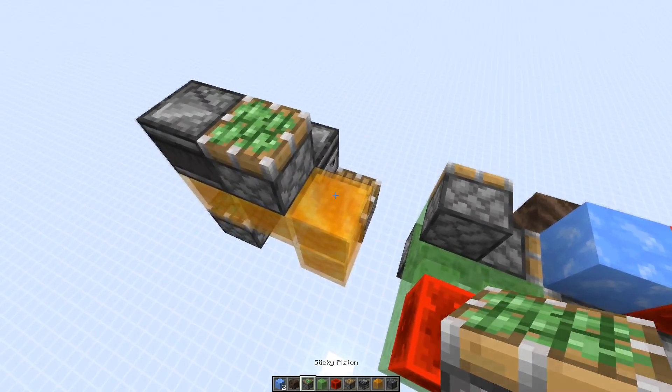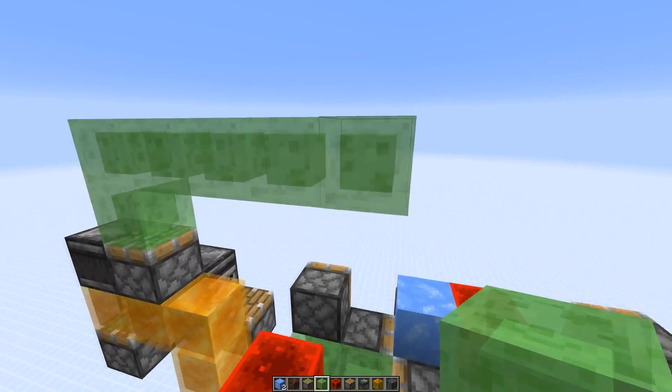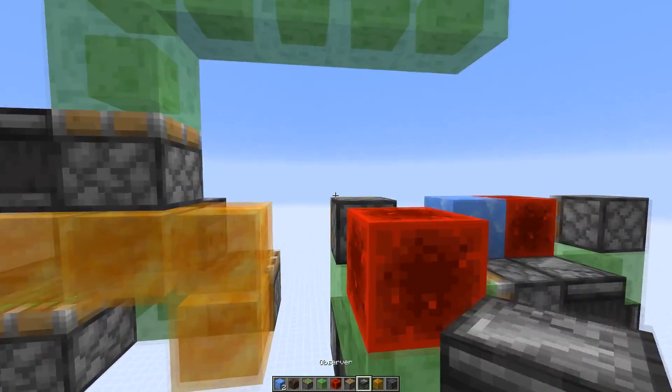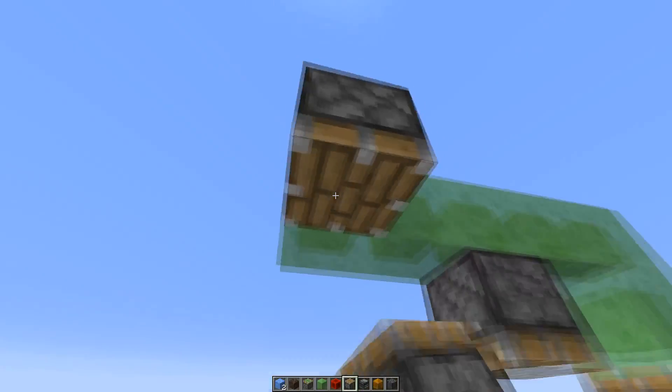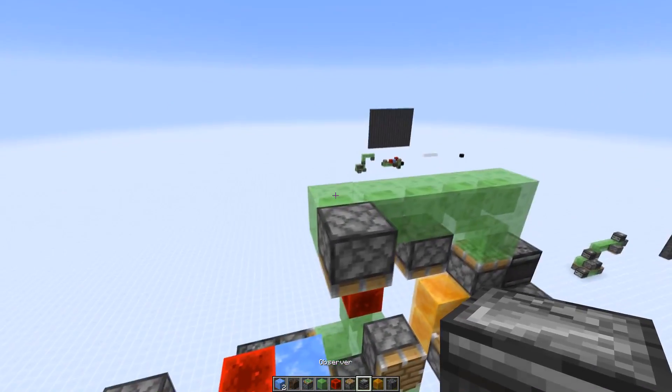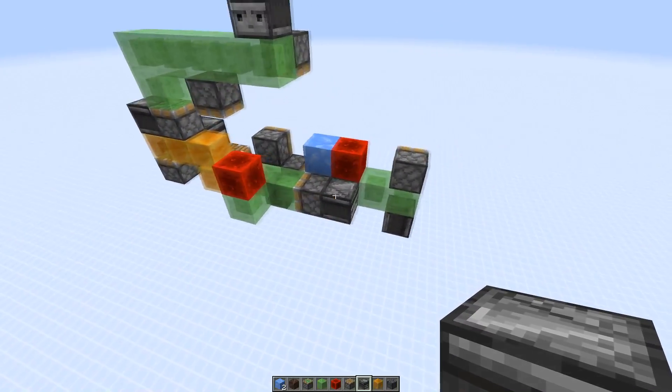A sticky piston here, then go up two blocks and four blocks over. You can add a normal piston here and one on this end — this needs to be powered by an observer. All right, then that part is done.